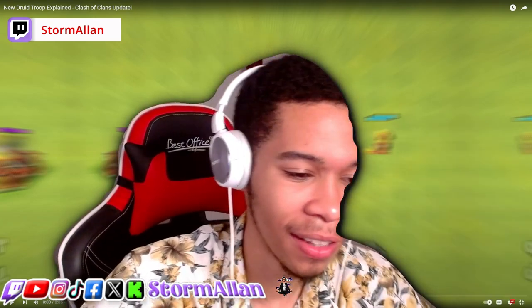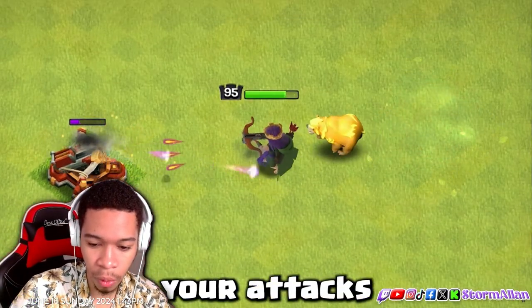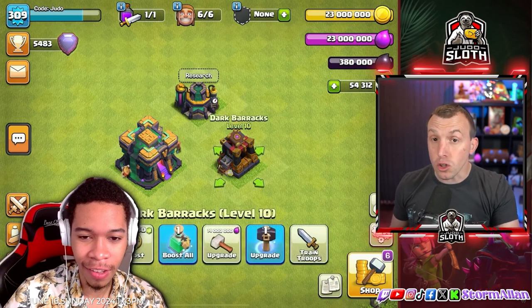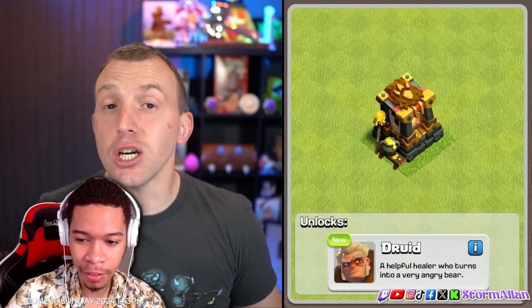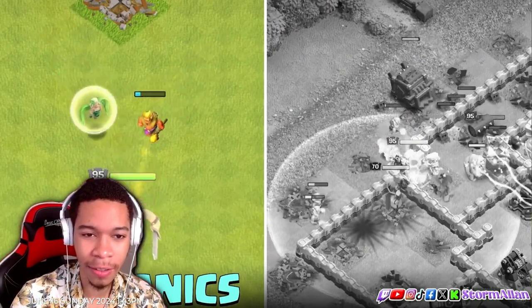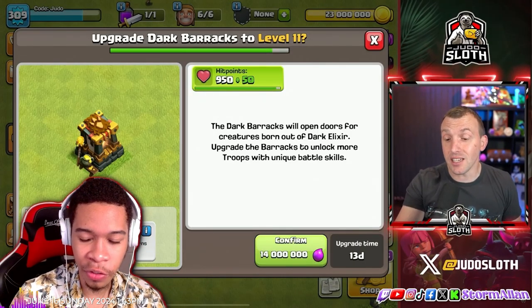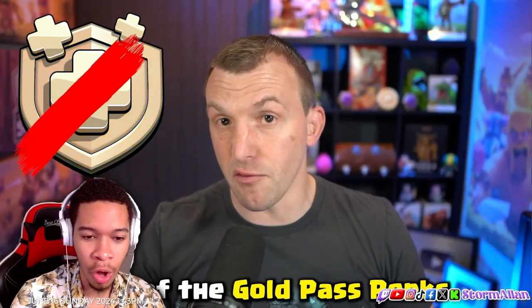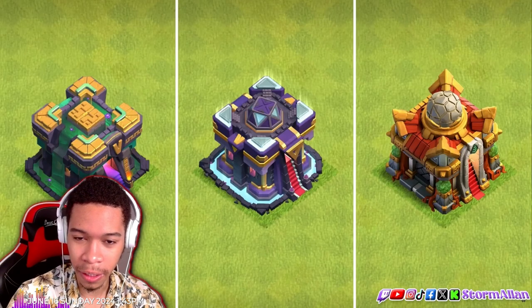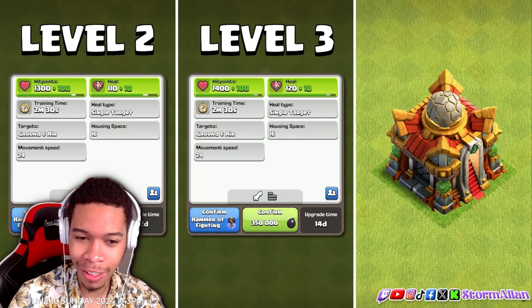The original video will be down in the description. The new Druid troop will transform your attacks in Clash of Clans. It unlocks at Town Hall 14 — you turn into a bear once you upgrade your Dark Barracks. It's a helpful healer who turns into a bear. It costs 14 million, and that's not including any gold. You can go to level two at Town Hall 14, level three, then at Town Hall 15, and a maximum of level four.